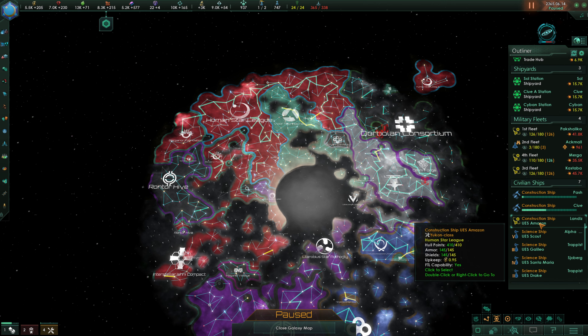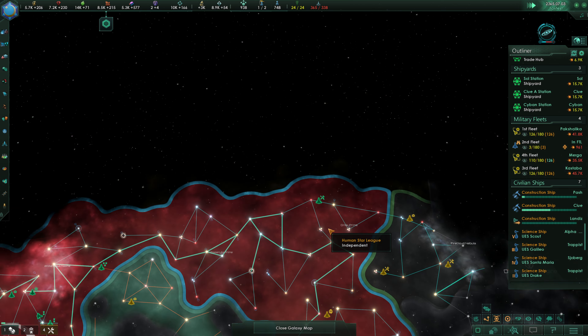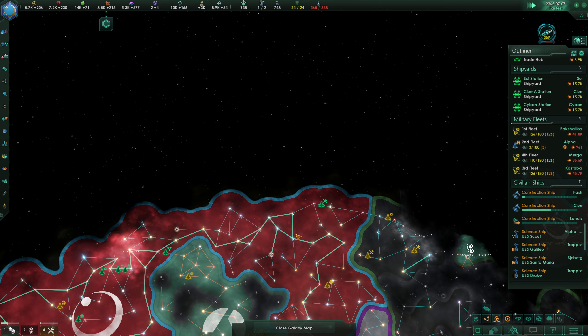The UES Amazon is not currently working, but that's because it needs influence. So we're going to build the Hyper Relay here as soon as the month tick happens. Getting these Hyper Relays done is still of utmost importance for the war effort — specifically, these Hyper Relays up here don't matter too much.